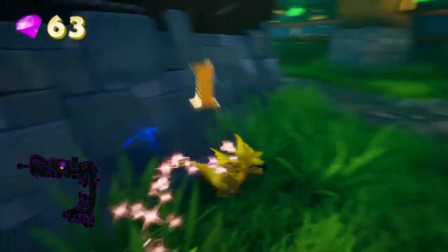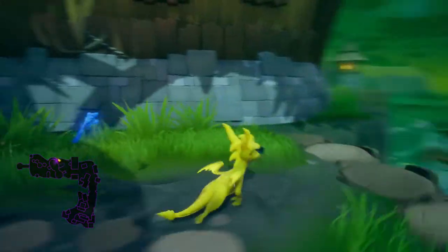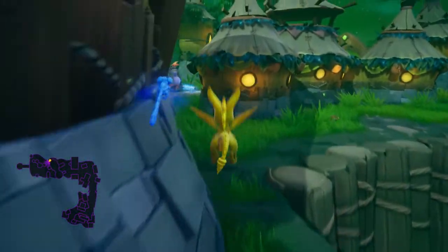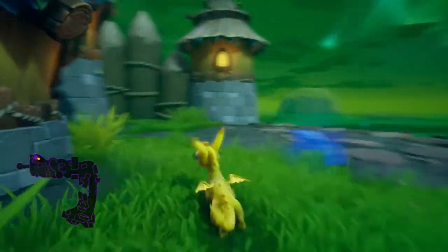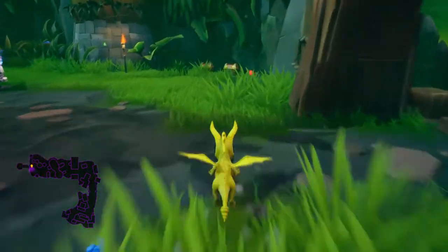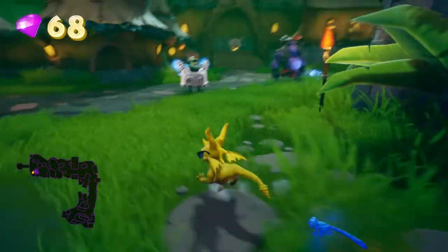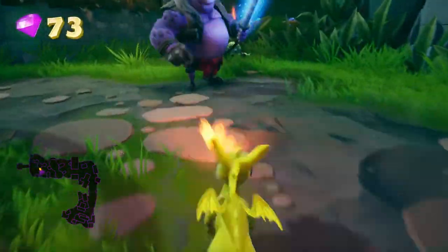We're just collecting gems and stuff. I'm pretty sure we mentioned this before — the first game, Spyro 1, I want to do 100% because it's the easiest one to do that on. The other two get a little hard — there's a lot more stuff and there's some backtracking with different abilities you need to get later. There's a specific Agent 9 level that I just never finished as a kid.